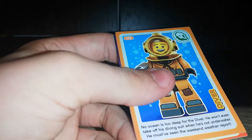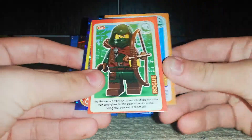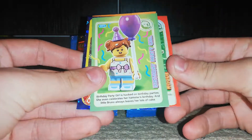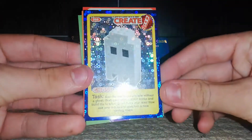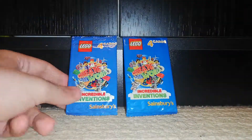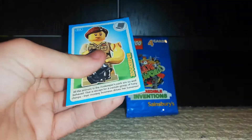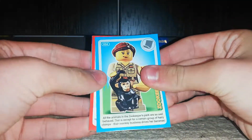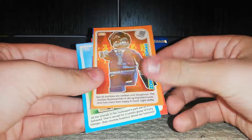Second pack, guys — make sure to smash that like button and let's hit three likes on this video! We got the Diver, the Rogue, the Birthday Party Girl, and oh, this is quite a cool one — looks like a little Pac-Man ghost. And we got the Zookeeper — that's a cool one — Penguin Boy, Zombie Businessman.